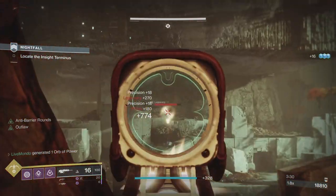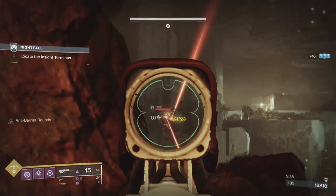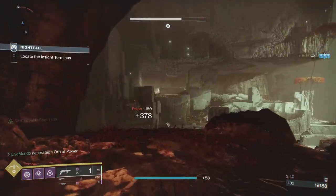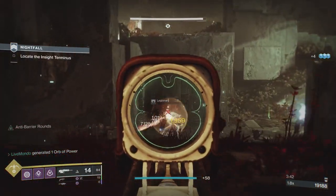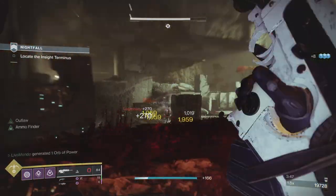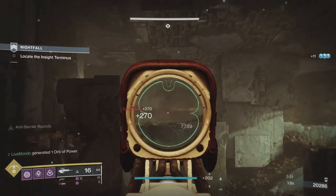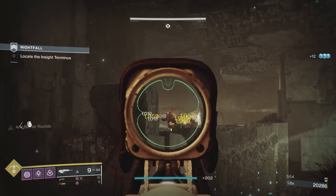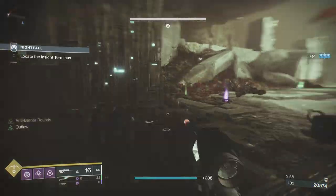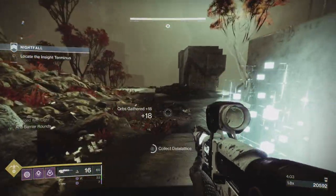The truth of the matter with this Nightfall is the whole Nightfall is like a walk in the park compared to some of the others. The boss is where it's at. Before we get to the boss, I'm going to explain how the boss works so you've got a point of reference. The boss has a couple of different mechanics. You've got boss adds, then you've got plate adds — two separate sets of adds activated by separate things totally.